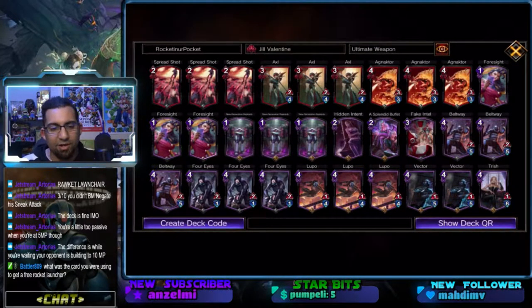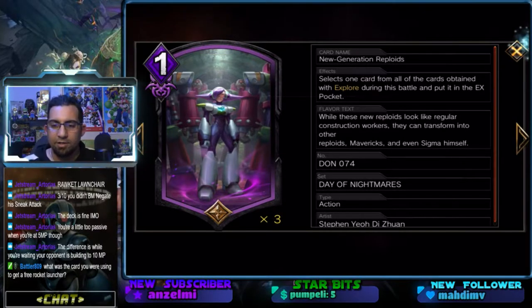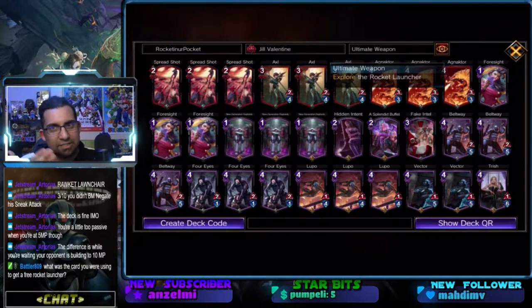What was I using to get a free Rocket Launcher? New Generation Reploids — selects one card from all the cards obtained with Explore during the battle and puts it in the next pocket. Jill's first ability, ultimate weapon, is called Explore the Rocket Launcher. So it's an Explore.